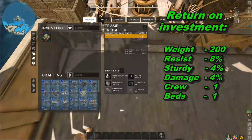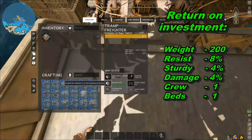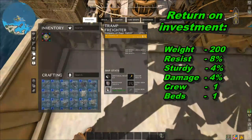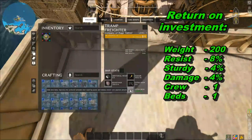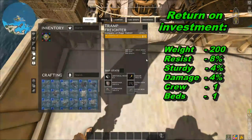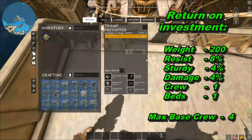Now let's take a look at the ship stats. We have 200 pounds per point invested into weight, 8% for resistance, 4% for sturdiness, 4% for damage, one crew per point, and one bed per point — pretty much just like your typical schooner. It has a max crew of four.